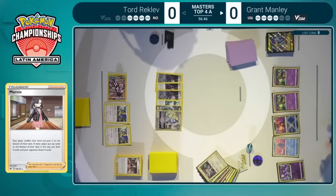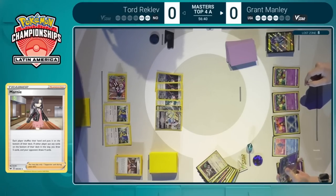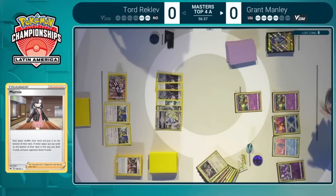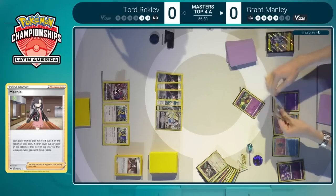There's almost merit for Tord, even if he had the Dunsparce, to just not play it, because the Sableye could just knock out that and the Oranguru, and then maybe these two prize cards from the Lugia could be found on a later turn. Completely understandable here from Tord to just say — yeah, if you have it you have it, and even then I could just find Radiant Charizard and close things out.